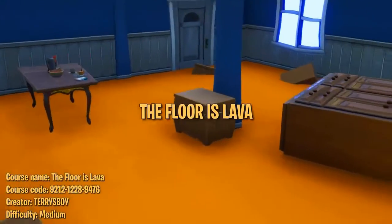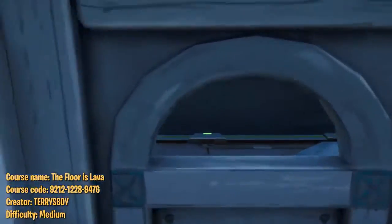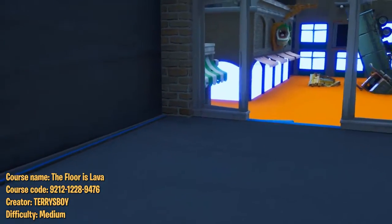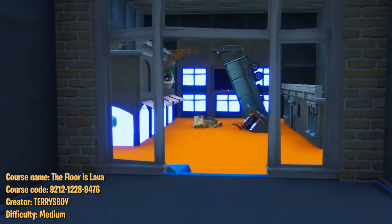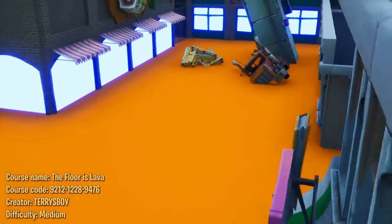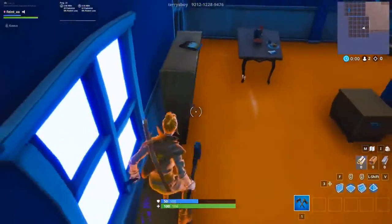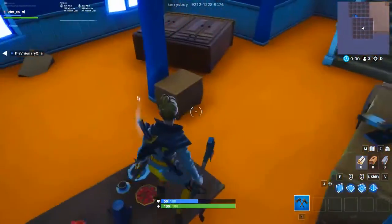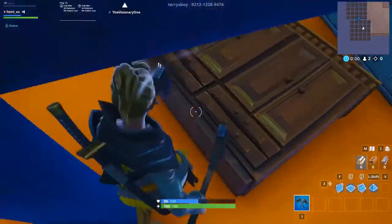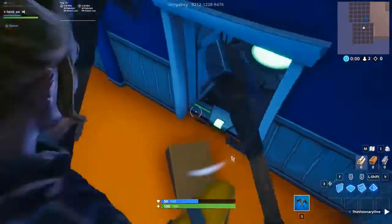The third course is a parkour course themed after the game 'the floor is lava.' There are eight levels in total, each with its own theme. Basically the floor is lava, so you must parkour your way from obstacle to obstacle to reach the end of each level without touching the floor. This is a medium difficulty course, meaning you shouldn't have too much trouble hopping in and beating it with friends. The real competition is whoever can finish first.